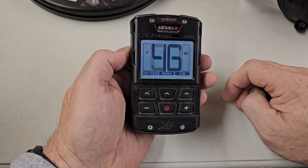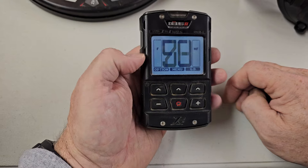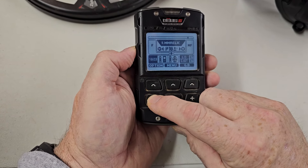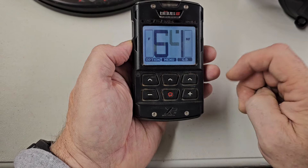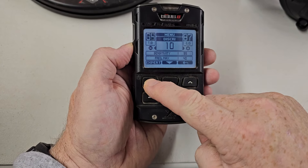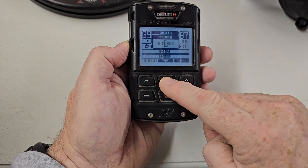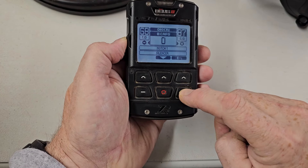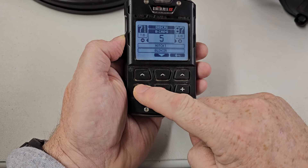Now it's not the same on every program in the Deus — you've got to pay attention. For the most part though, I'm in program one, General. To find the bottle cap rejection, you hit Menu, go under Discrimination, click on Expert, and you should see bottle caps listed there — B Caps. Come down until you select it. You have the option of changing it from zero to five, and that's all you can do — zero to five.